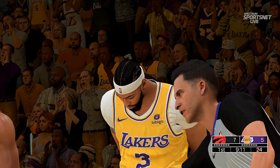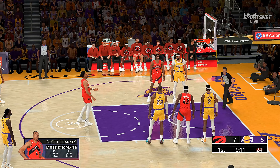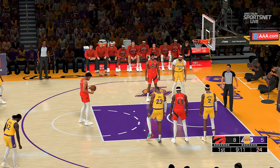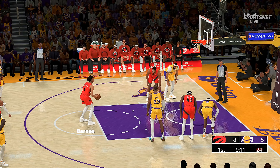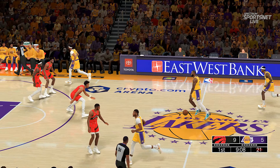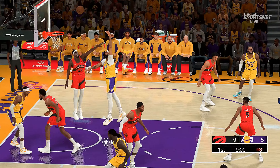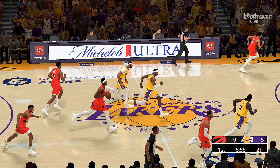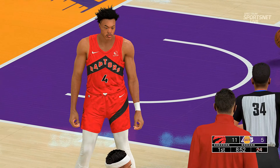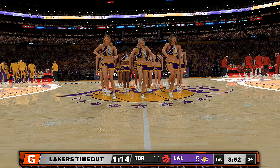Barnes draws the foul and is headed to the line to shoot a pair — it's going to be on Anthony Davis. This is a guy very willing to put his body on the line. Scottie Barnes gets the defense to commit and accepts the contact. He knocks down the first one — two shots. Both free throws good from Barnes. Scottie Barnes won Rookie of the Year in 2021-22, a well-rounded basketball player who affects winning with both his offensive ability and defensive versatility.